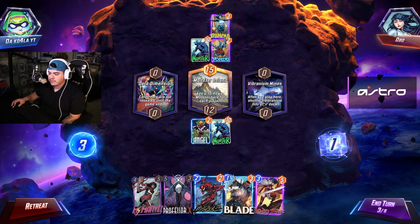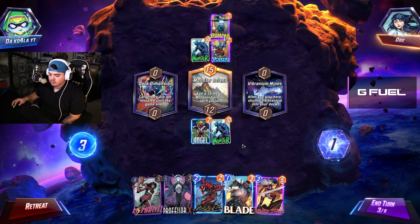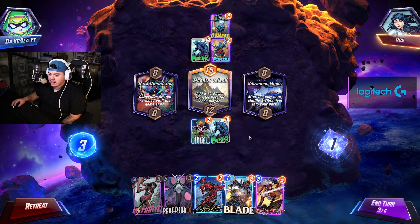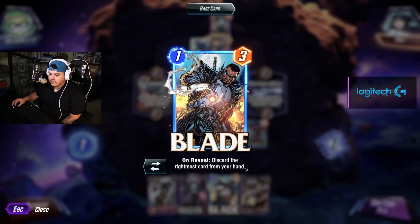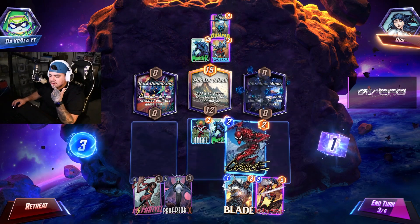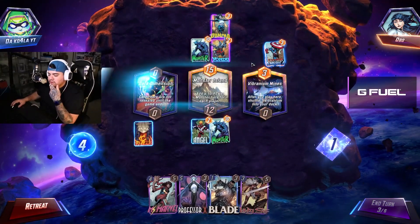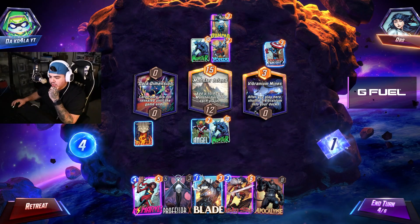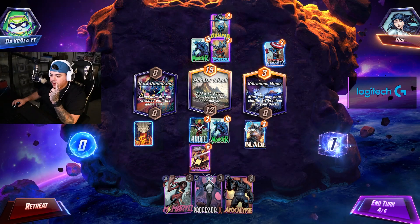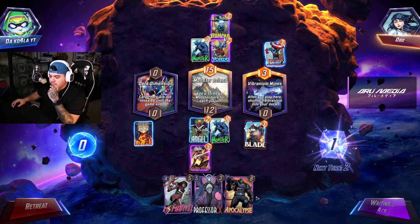After you play here, shuffle three Vibranium into your deck. We're in turn three and I haven't really done anything. I'll just put Carnage over here. Turn four — that's what we needed. My five will counter his three. I'll snap here. Good combo here — we're going to just build this Apocalypse up.